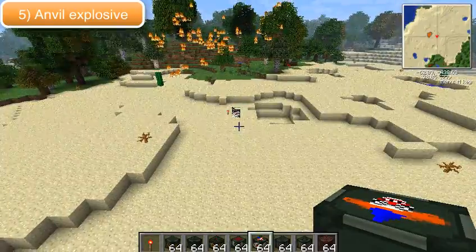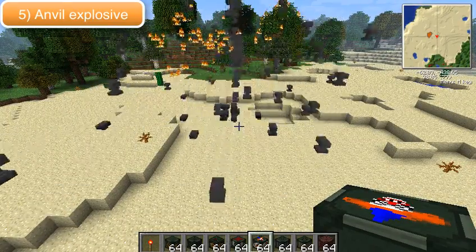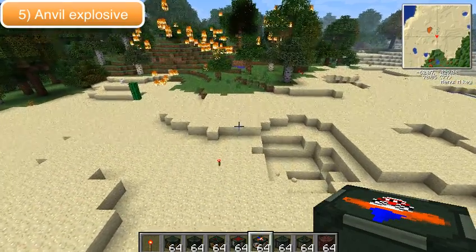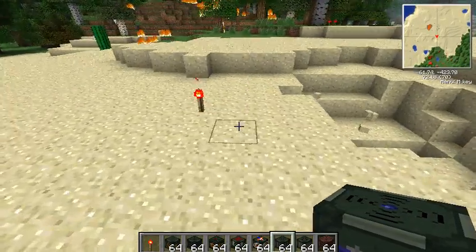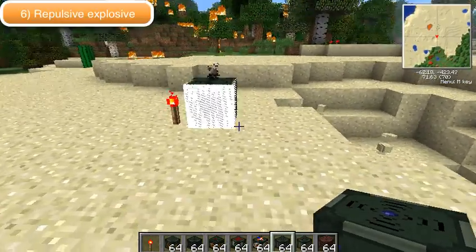This is the anvil explosive, and as the name suggests, it fires out a load of anvils which can damage players if they land on them.